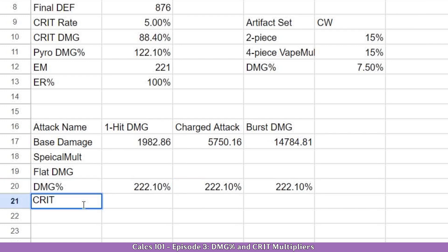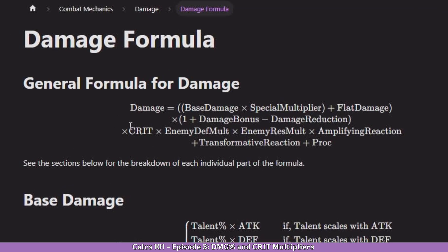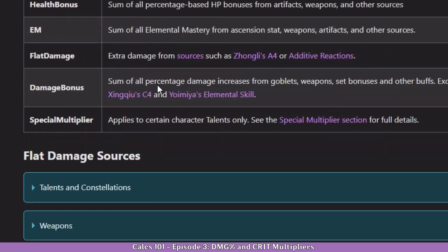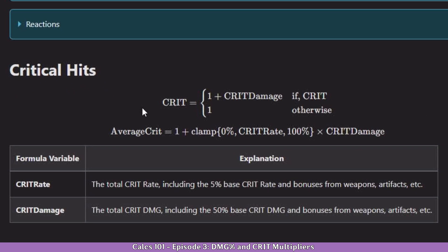Now we are going to continue with crit multiplier. Let's see what's the deal with crit multiplier. The formula here just says crit — what do I use? My crit rate? My crit damage? Both. If you scroll down a bit, you can see right here: critical hits. Let's see what's the deal with it.